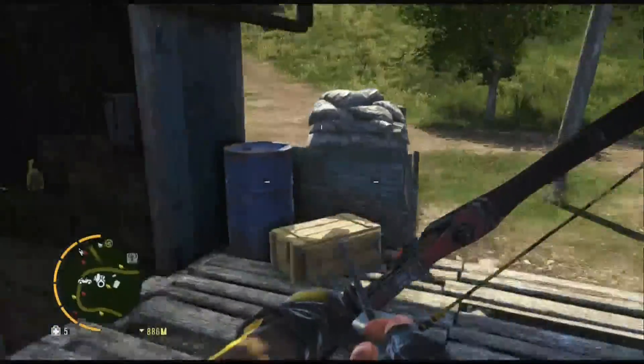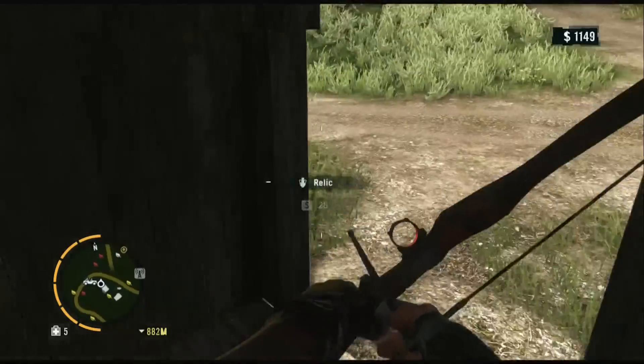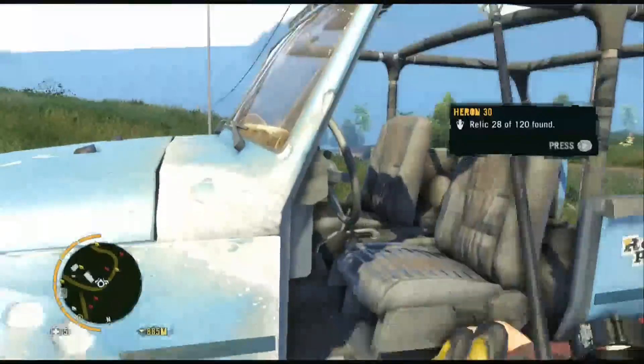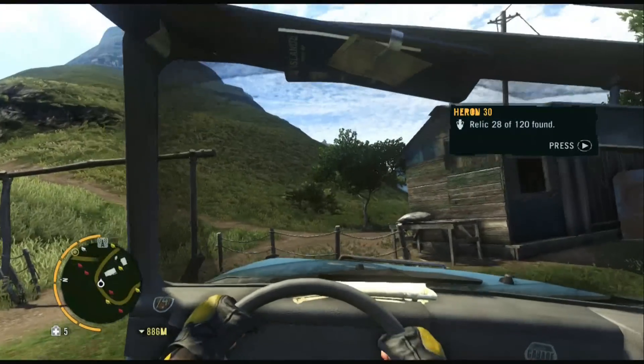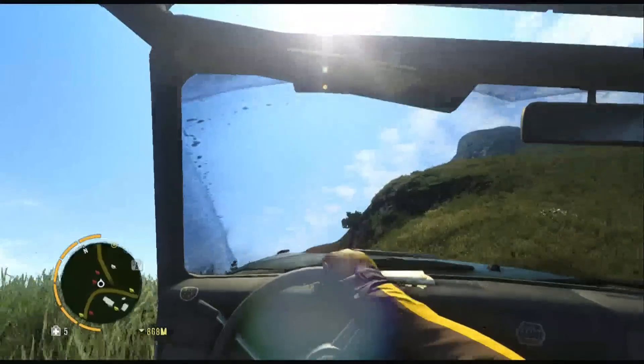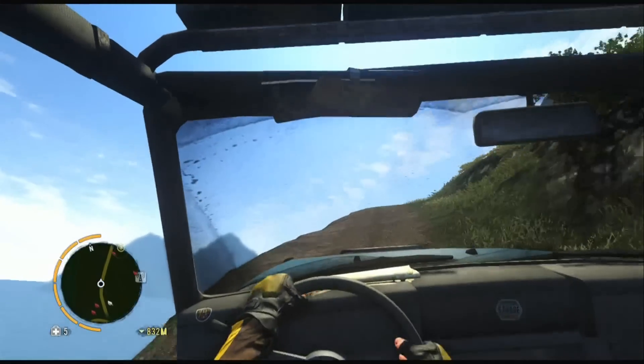You can also use the wingsuit if you're about to fall and die — you can hop it out real fast and go straight to your parachute and it'll save your ass. Definitely use that wingsuit, guys — it's fun, might as well. Had to get all the way to the second island to finally get the damn thing, but up this trail we go.